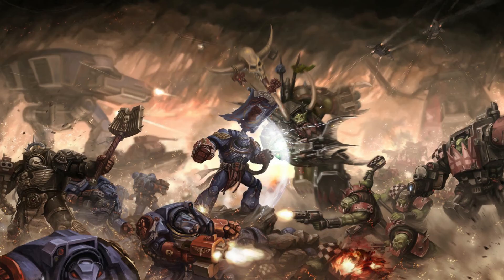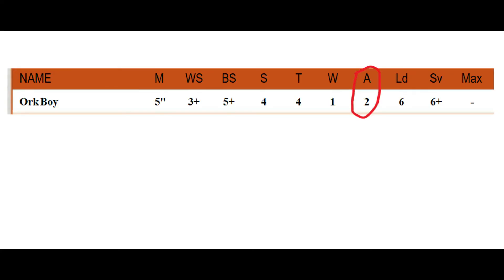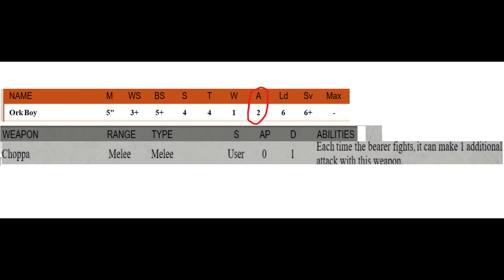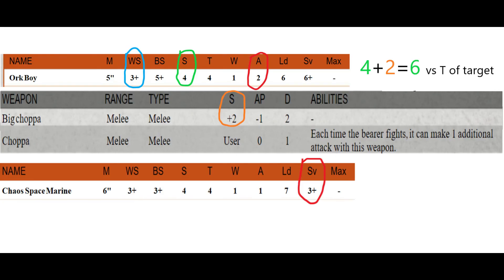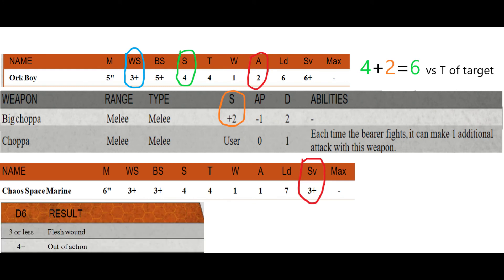Getting into a nice old brawl is basically the same thing with different numbers. First, check how many attacks you get under the A stat of the model, also known as attacks — a lot of melee weapons add one to this. Second, check if it hits with the model's WS, or weapons skill, not the ballistic skill like you did for shooting. Third, check to see if it wounds — this is a bit different. Check the melee weapon stat line, it has a plus one or plus two or something under the strength. You add that to the model's strength and compare to the other model's toughness like before. Usually it'll just say 'user,' in which case you just use the attacking model's strength compared to the victim's toughness. Fourth, you check for the save — it might have AP, so remember to factor that in. Fifth, you check the injury, same as before, and then you're done.